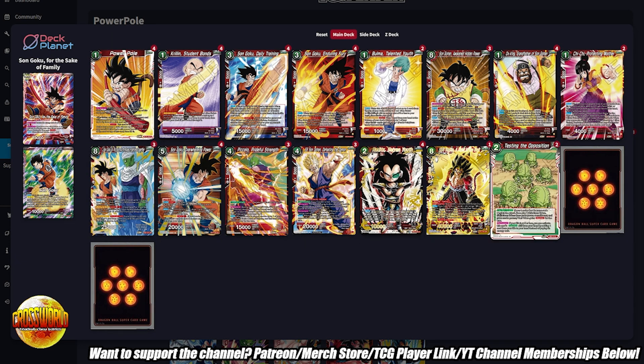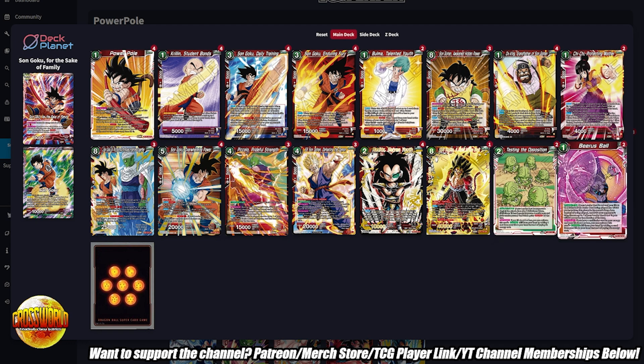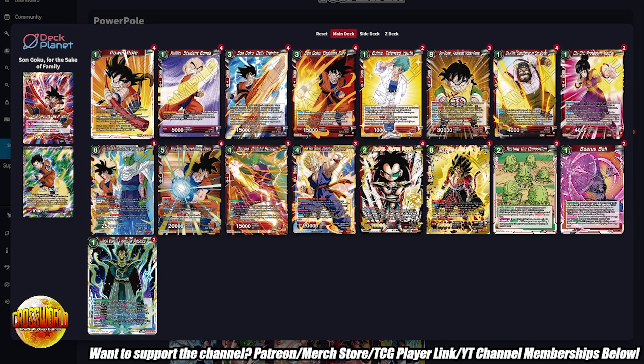Two copies of Testing the OP — I think two copies of blocker negates is kind of becoming the standard. It can definitely eat up two attacks for one card, so it's still pretty solid. Two copies of Beerus Ball — having our turn four play be as cheap as Arch Rivals Fighting Together is nice because you can drop that and still have energy open for a counter play to floodgates. That's a really nice thing about the turn four in this deck.